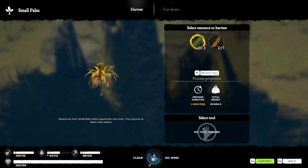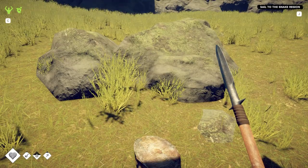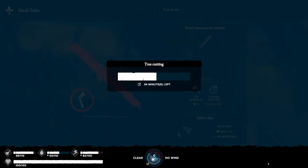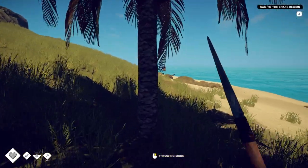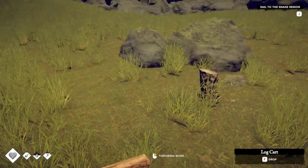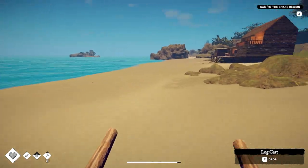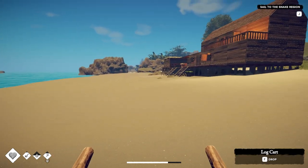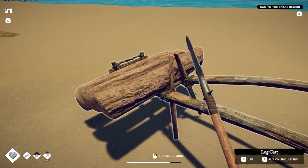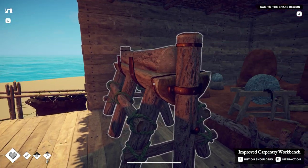Cut down — here we go, got it. The only thing about this game I'm kind of iffy on whether I like or not is interacting with items to chop them down. Like, you interact with a tree and you get to this interaction menu — you don't actually swing an axe to chop it down. That can kind of take you out of the immersion a little bit. Carpentry workbench — what do I need for this?